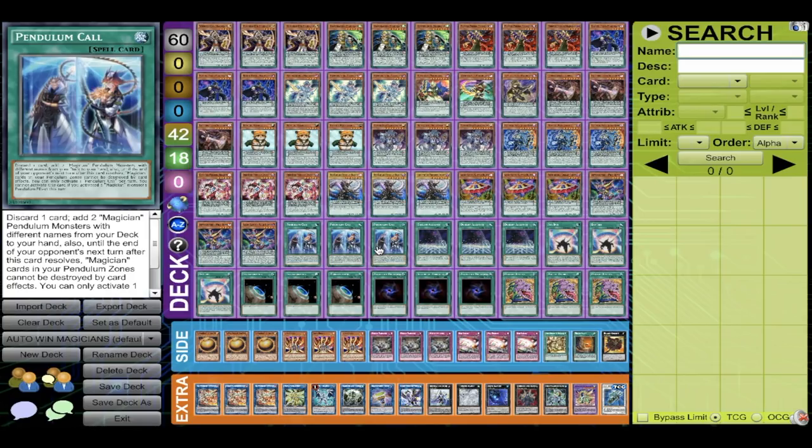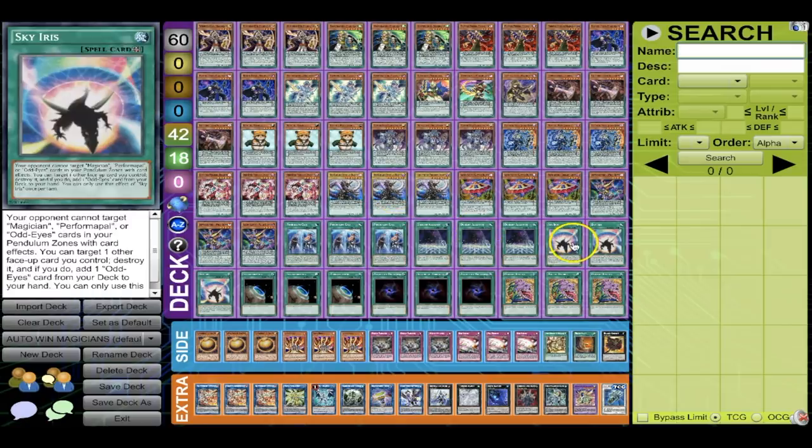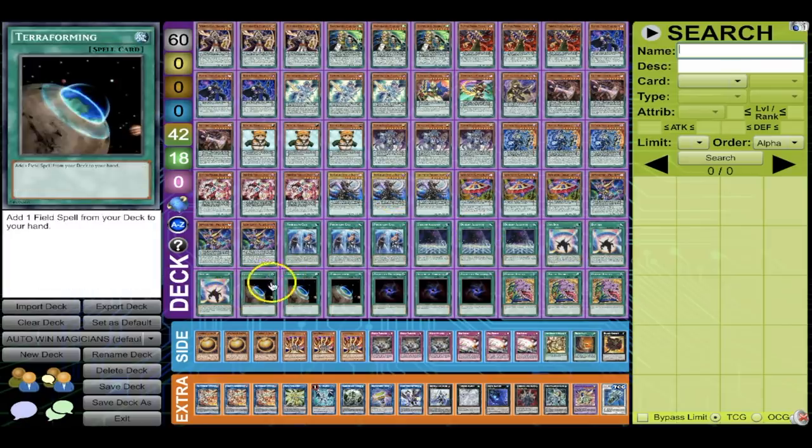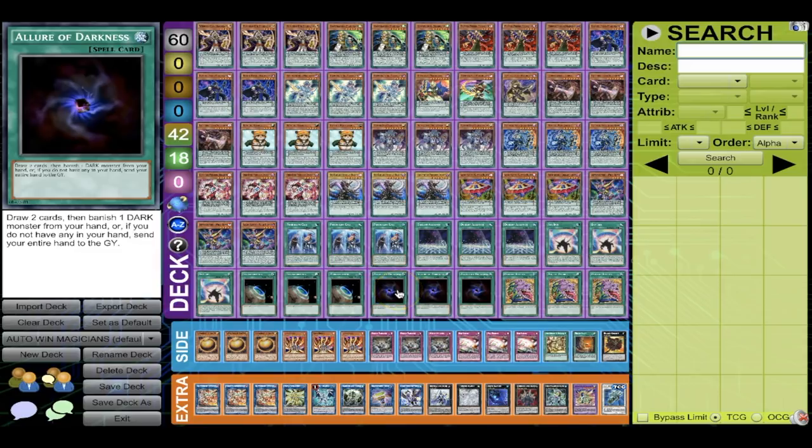Three Iris — if you open two, just pop the second with Electrum since you can't activate two in one turn, but you can activate both. Three Allure because the whole deck is Dark. Three Desires — it's so good because in a 60-card deck if you open one Desires, you'll end up with two. You use it first at six cards and what you banish is completely irrelevant when you're playing 60 cards and not searching with Astrograph anymore.